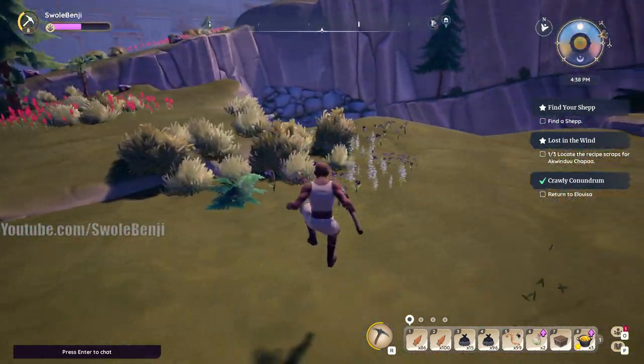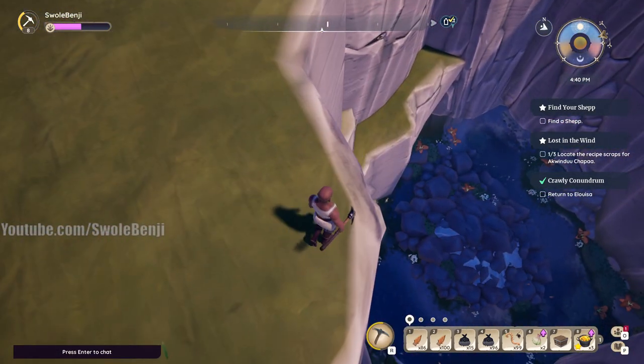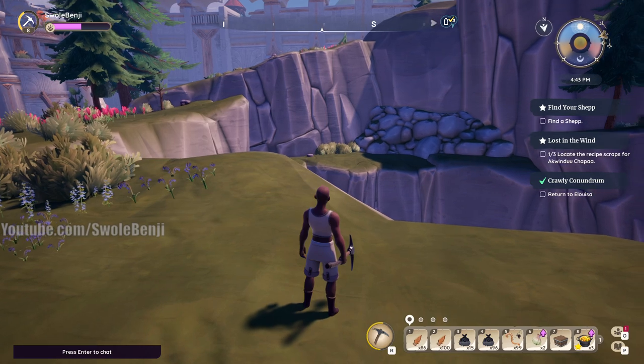There is a referral link if you want to play, so check the description. Finally, on the right side of your screen is a video you should absolutely click — if you don't click it, you'll never find any Palium ore. That's just how it is, so make sure you click that video.